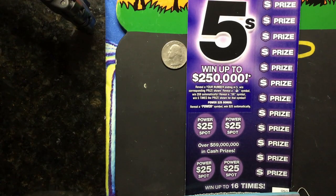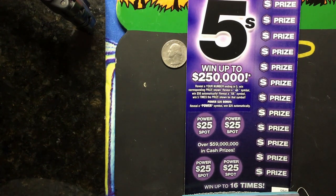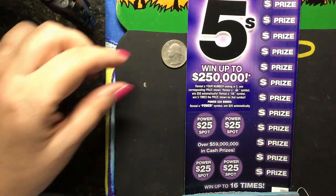Hello, everyone, and welcome to my channel. I'm going to do a Power Fives. Reveal your number ending in a five, and you win the corresponding prize. Reveal a money bag symbol, win $50 automatically. Reveal a 5X symbol and win five times the prize shown for that symbol. We also have a bonus spot, and you need to find the Power Symbol and you win $25 automatically. So let's get scratching.